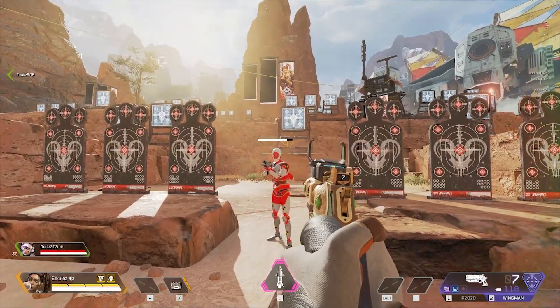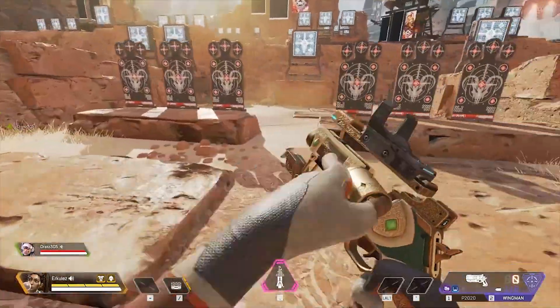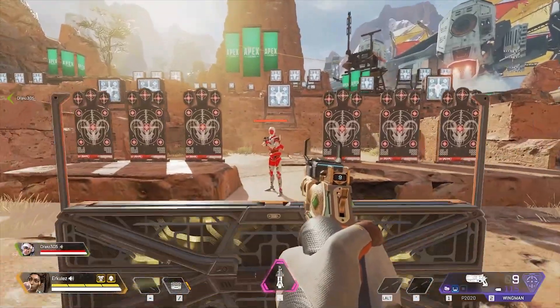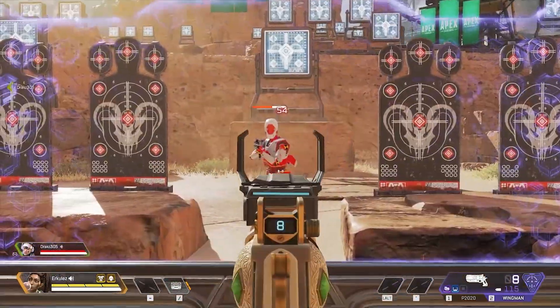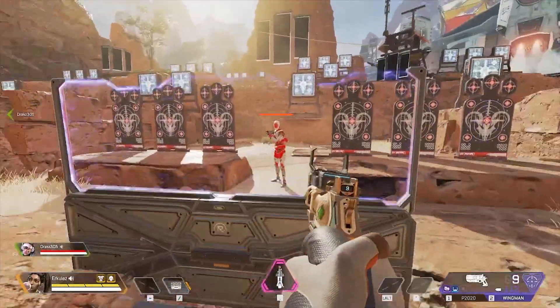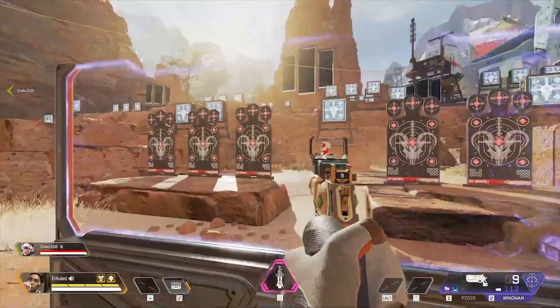We've got 45 on body, 97 on headshots. Throw a little modifier on there — Rampart shield — we now have 54 body, 116 headshot. But wait, there's more.